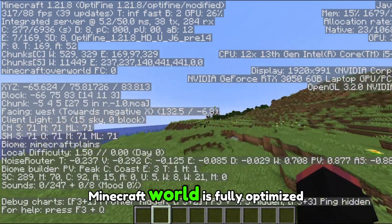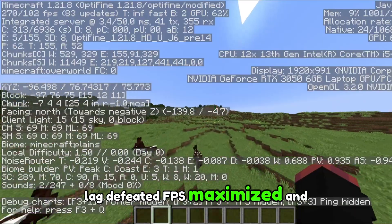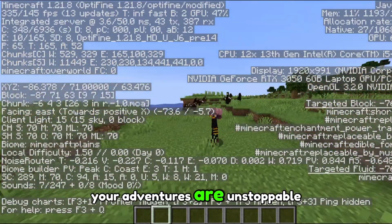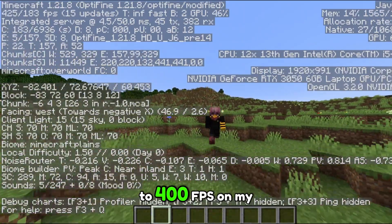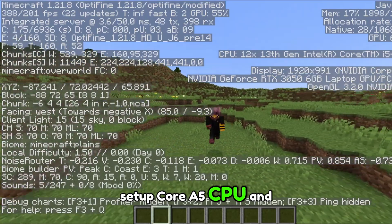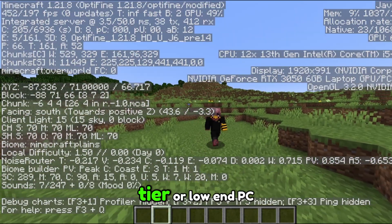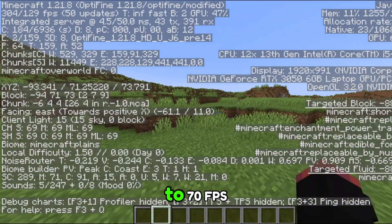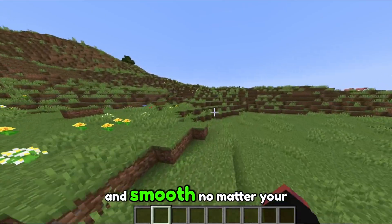And there it is — your Minecraft world is fully optimized, lag defeated, FPS maximized, and your adventures are unstoppable. Right now I'm hitting 300–400 FPS on my setup: a Core i5 CPU and a 3050 laptop GPU. But even if you're on a mid-tier or low-end PC, you can still get 50–70 FPS, making the game fully playable and smooth.